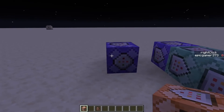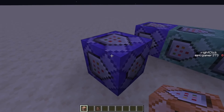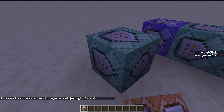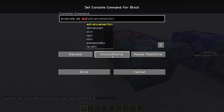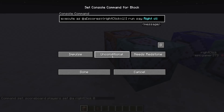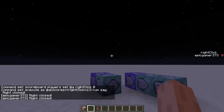Any commands you want to run when the player right clicks, place them in front of this command block. Set to chain — for example: execute as @a[scores={right_click=1..}] run say right_click. Set that to repeat, always active. Now if we right click, it will detect it.